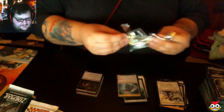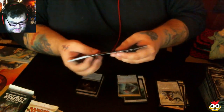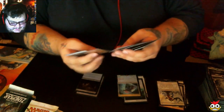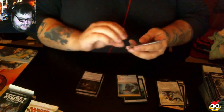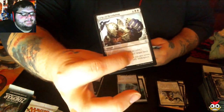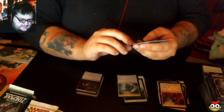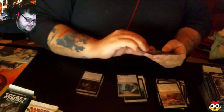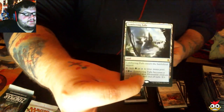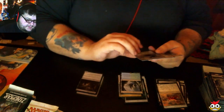We're not even halfway done, guys — we've got a while to go. Our first uncommon: Grip of Desolation. Molten Nursery. Ulamog's Nullifier. And our rare — another one of the Tango Lands — Lumbering Falls. And we have a foil: Rune Snag Processor.